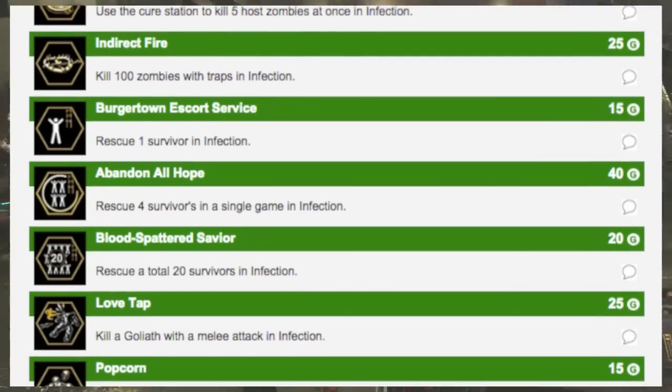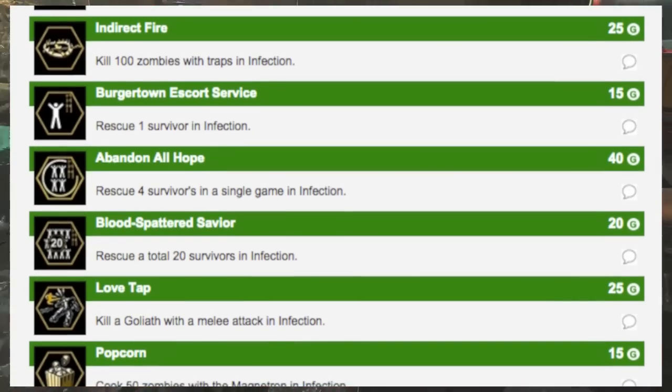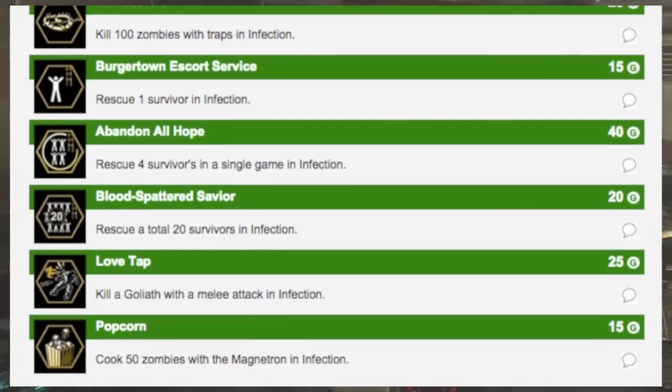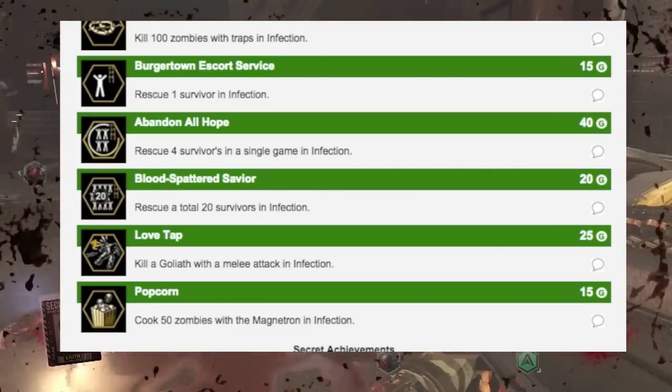'Burger Town Escape' — recruit one survivor in Infection. If you don't know, there's a new game mode where you go into the map and rescue survivors. 'Abandon All Hope' — rescue four survivors. And then there's 'Blood Splattered Survivor' which requires 20 survivors.